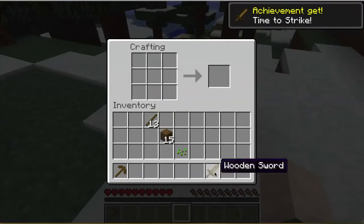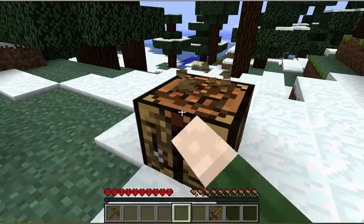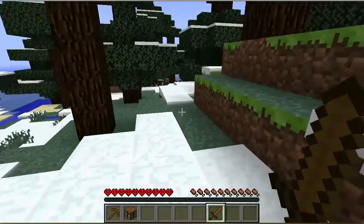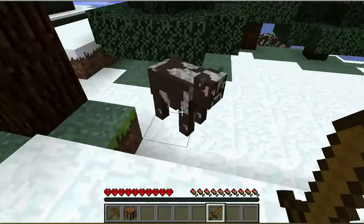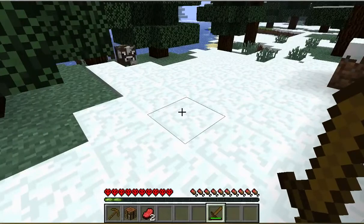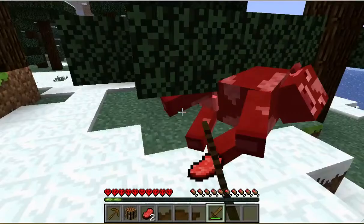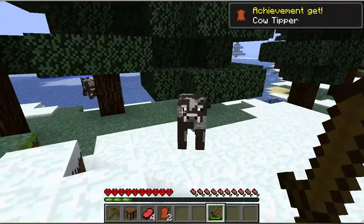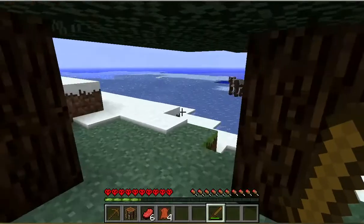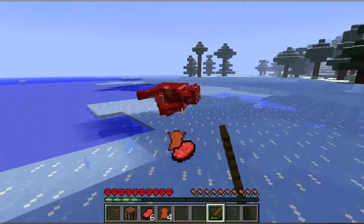I need a sword. Already I see a cow. A cow is our second food source — as beef. Leather is going to come in handy too, but we definitely need all of this beef. So let's go ahead and just take it.